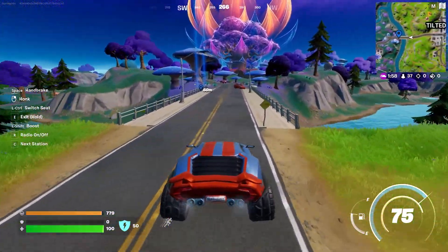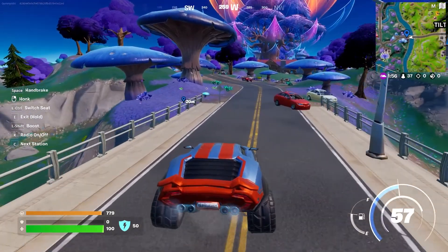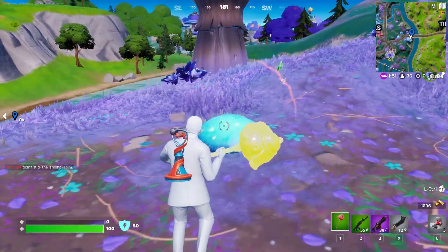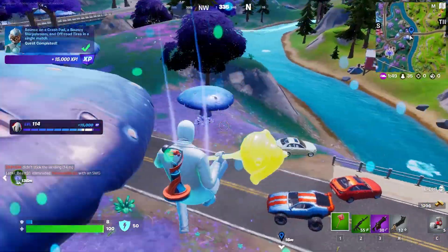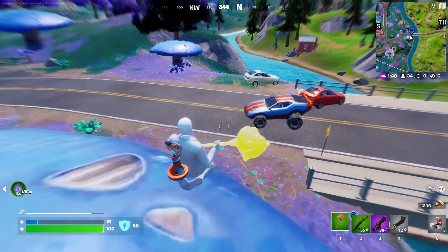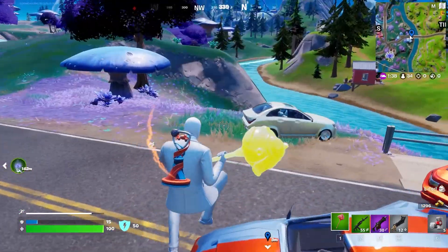Now that we've made it all the way over here, you can pause the video if you don't know exactly where this is, but as you guys can see right here, right to the left of this bridge there's a bouncy slurpshroom. All we need to do is go ahead and jump on it, and we have completed our challenge of bouncing on a crash pad, a bouncy slurpshroom, and off-road tires in a single match.